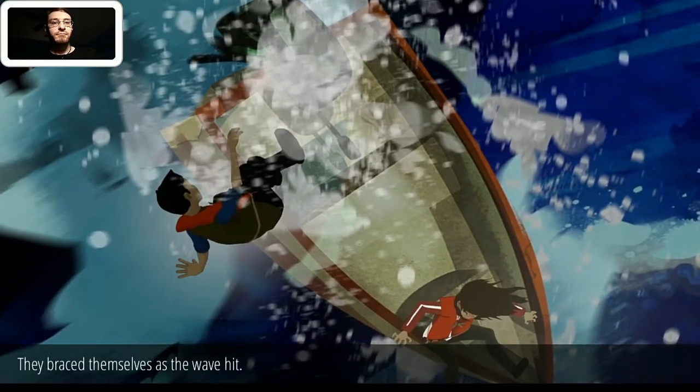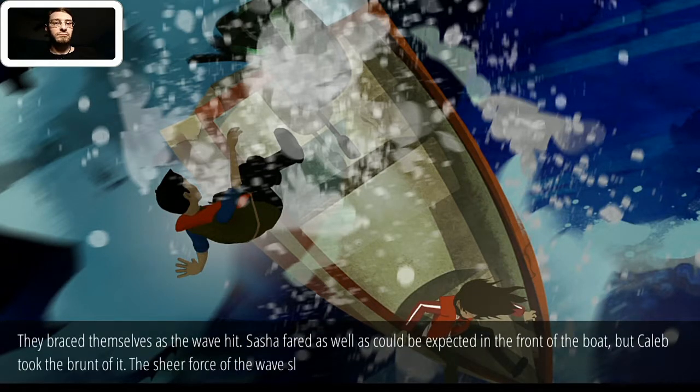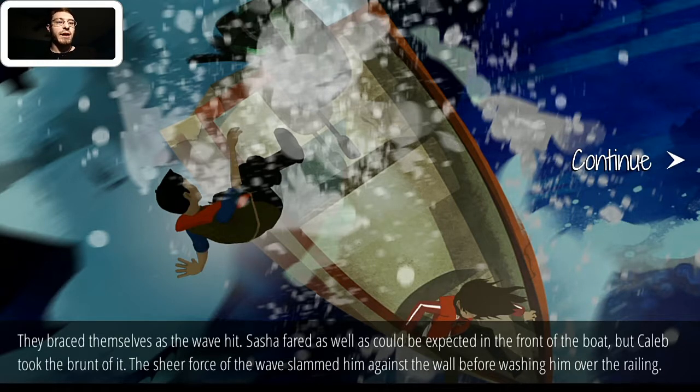They braced themselves as the wave hit. Sasha fared as well as could be expected in the front of the boat, but Caleb — the sheer force of the wave slammed him against the wall before washing him over the railing. I was afraid that was going to happen. I said the boat would capsize and technically that didn't happen, but someone got knocked off, which is part of capsizing I guess. This is still not a good situation.